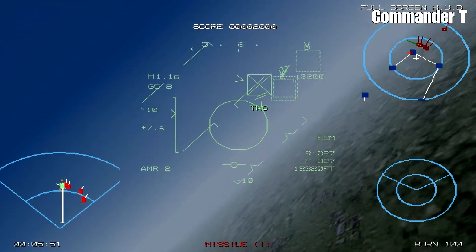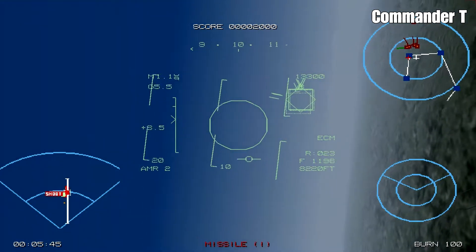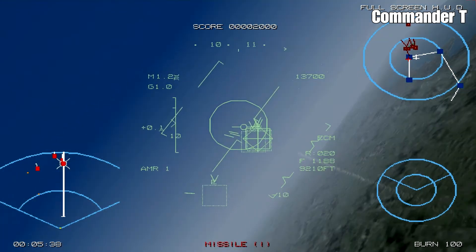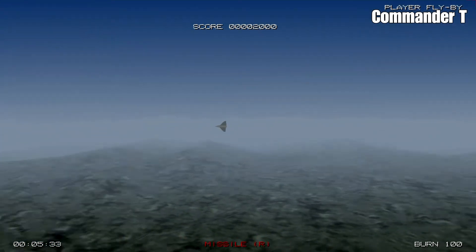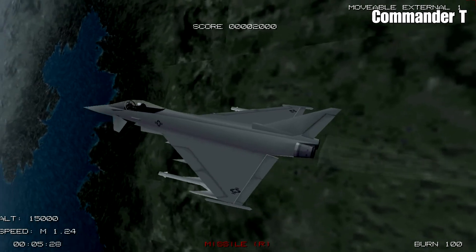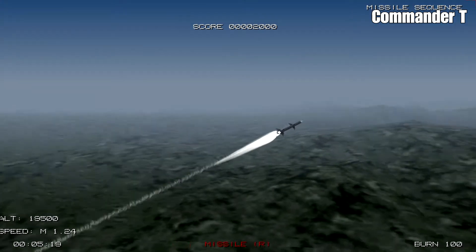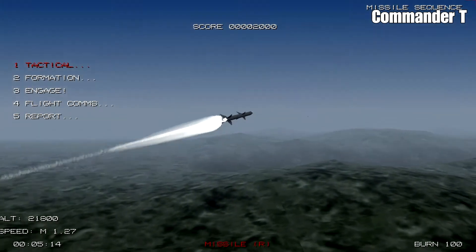We've got our AMRAAM medium range missiles. There's our wingman just ahead of us — let's help him out. He's already in a gun dogfight. We've got a lock — missile away. I'm going to turn away now. We've got a missile on us so we've got to start evading. If we keep perpendicular and ideally keep the missile to our 7 to 8 o'clock position. We follow our AMRAAM missile — let's see if it gets anything.